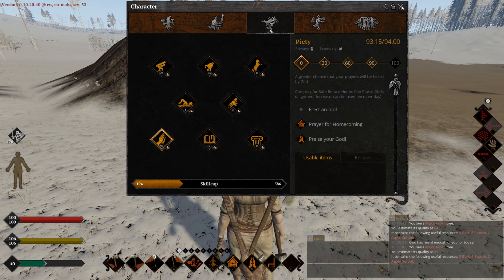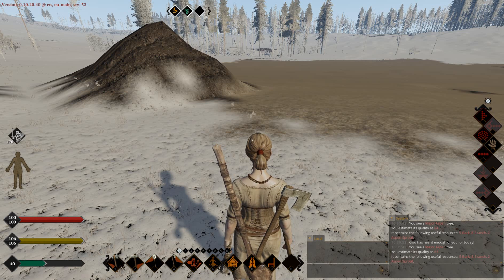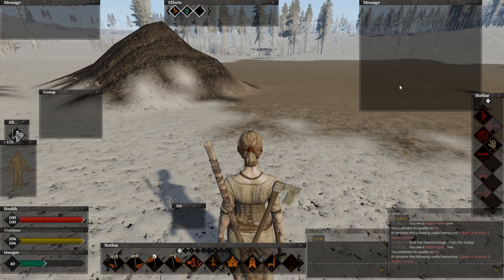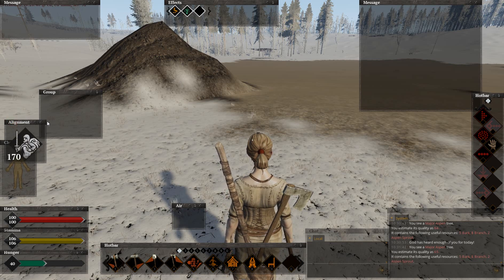That's it about QuickBar. Now, how to customize your interface — for that you need to press F10, like this. Most of the QuickBars, chat, and health bars can be customized. You can move them around and increase their size.